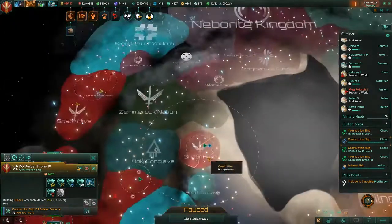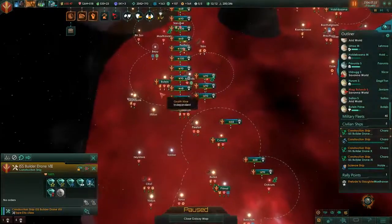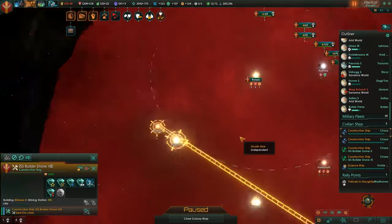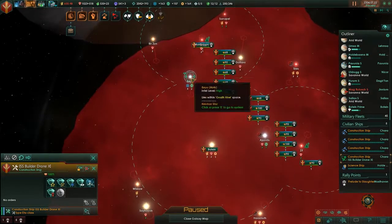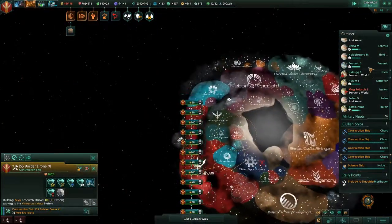Here we can build some research stations. Who else? What other constructor ships do we have? This one looks good. And this needs stuff, right? And this guy can be built up. There we go.